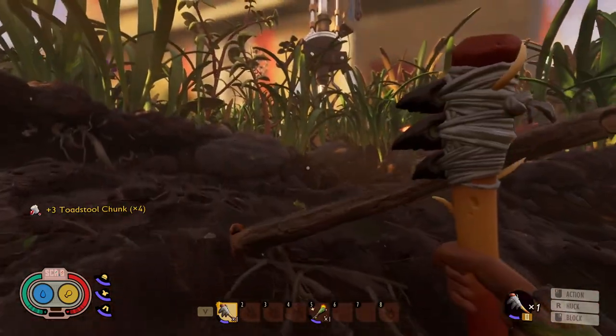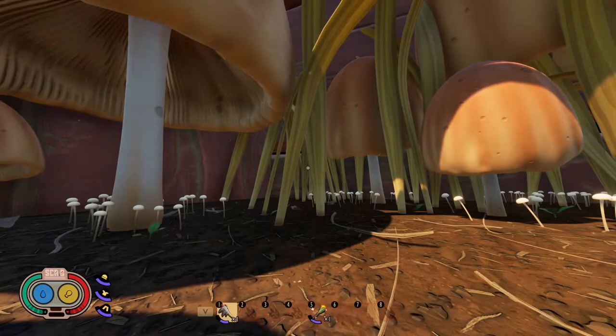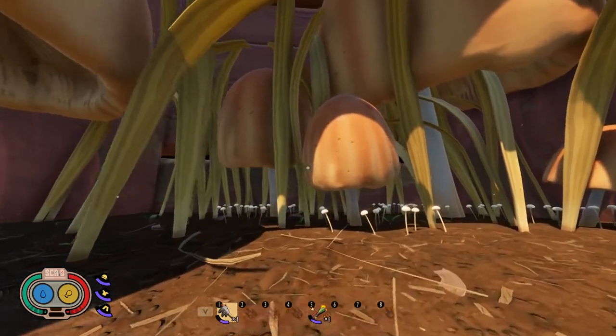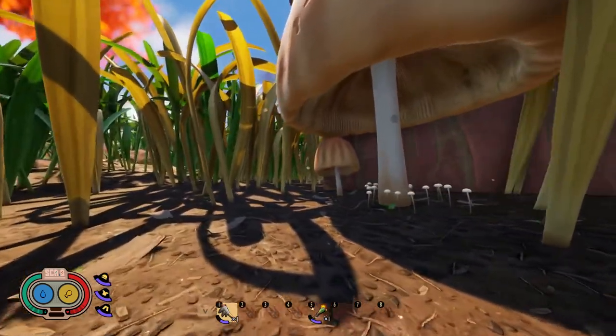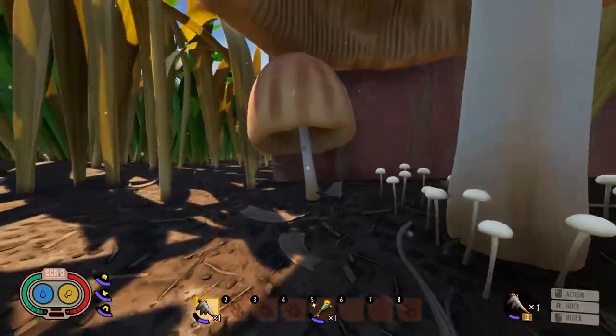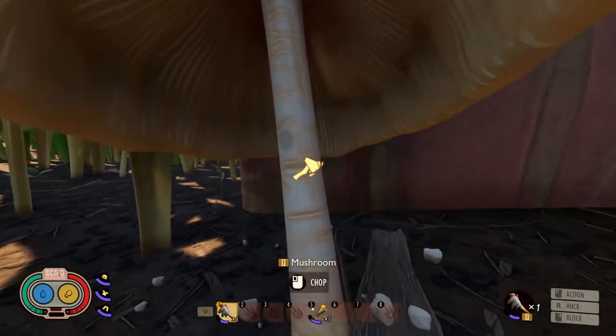Now I'm going to run over to a large mushroom and show you what those look like. So the large mushrooms are going to look like this. As with the toadstools, what you're going to do is cut them down with the insect axe — just chop it a couple times — and these are going to give us mushroom chunks.